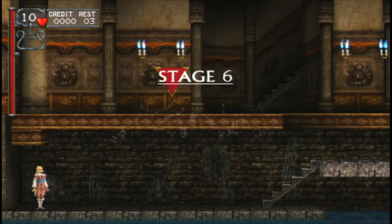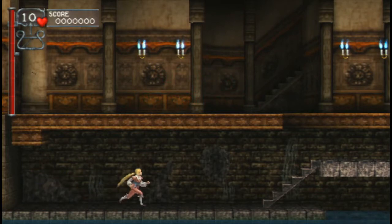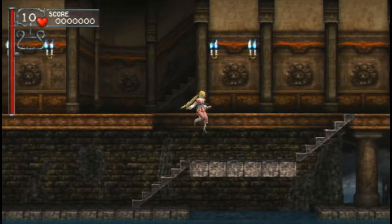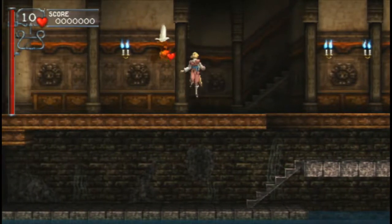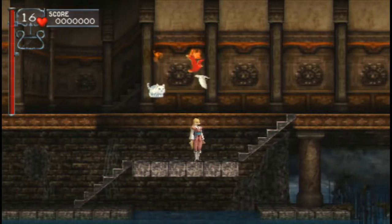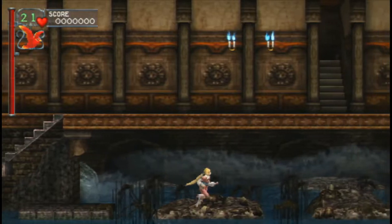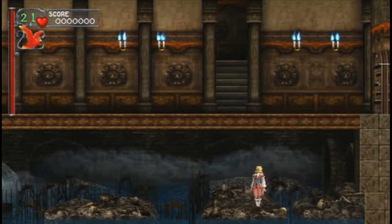Stage 6 is not a stage — stage 6 is a boss rush level. So it's kind of similar to Stage B, I think? Because A is the clock tower, and then B is the final stage in Castlevania IV, where at the end of it you fight just a bunch of bosses in a row. You fight Slogra, then Gaibon, then Death, all in a row.